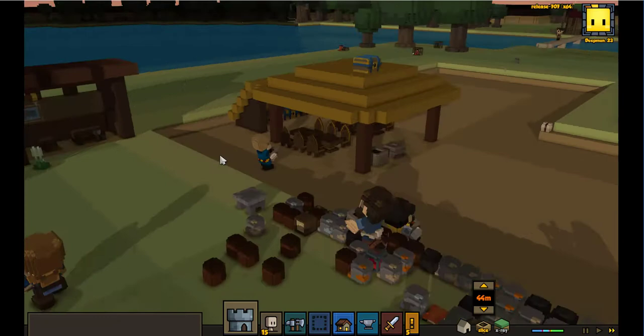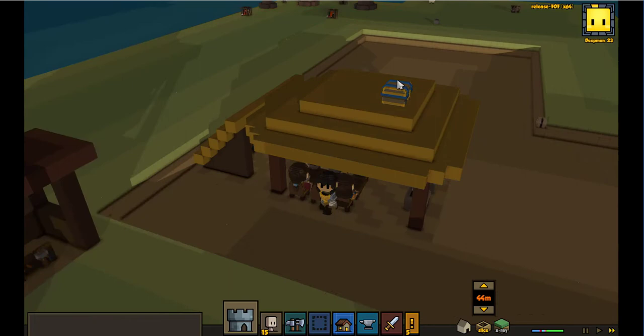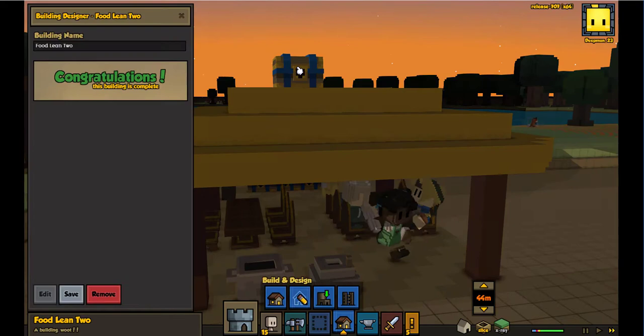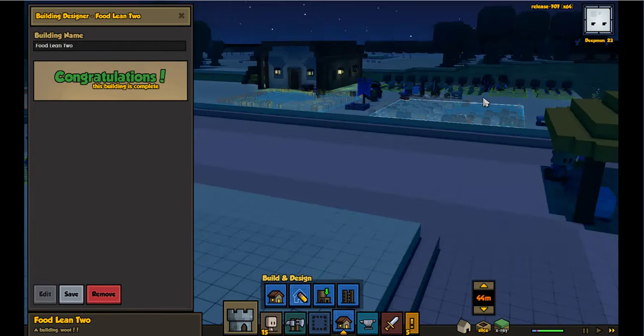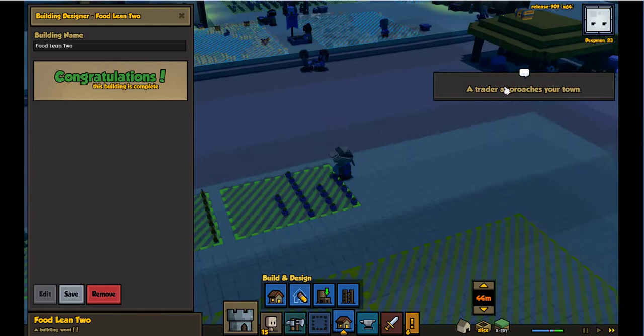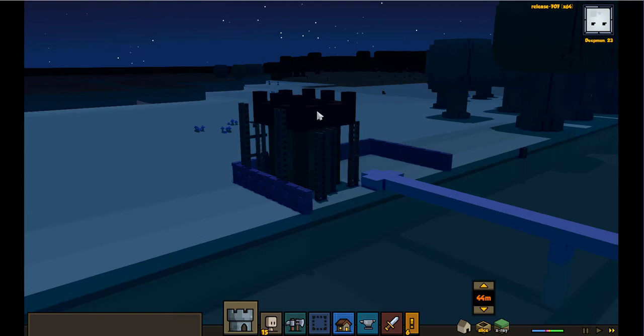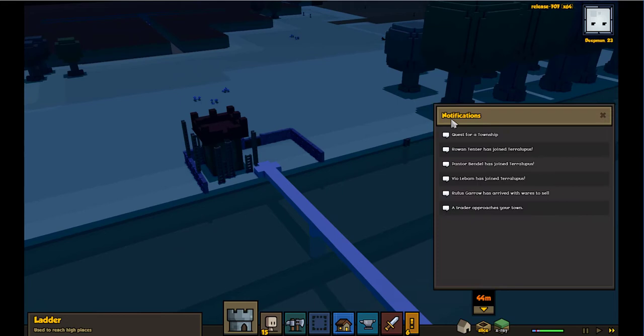What's going on? You walked up and crossed — did not want that there. What is that — it's not a building. There would be a nice ladder in please. We're going to put a ladder in over here as well when that building is done. Trader approaches your town — hello trader!